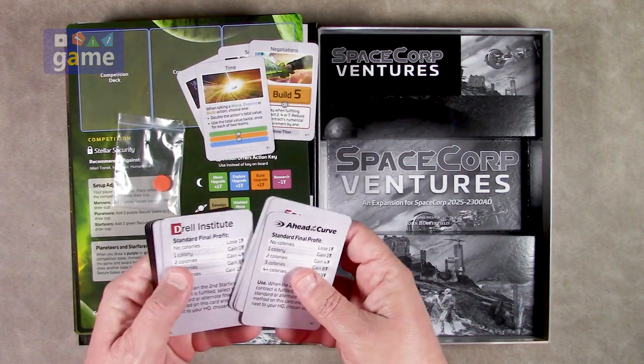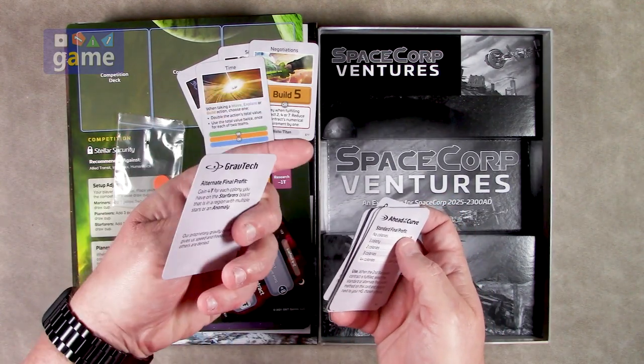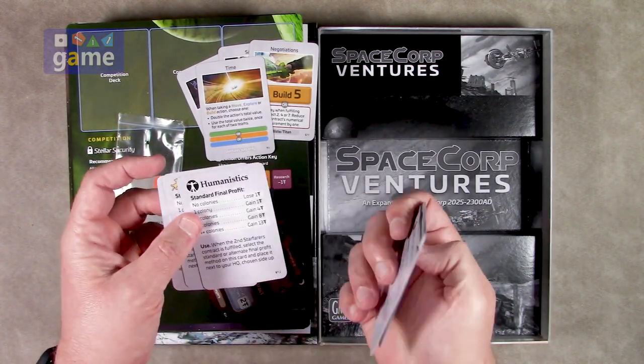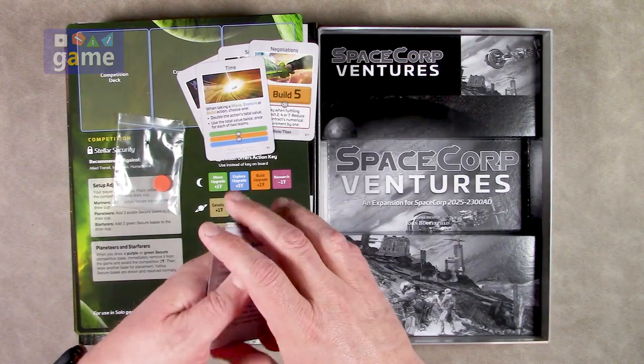Then we've got some more rule cards, and these aren't bad. Some notes about the different factions — here's GravTech and their rules, Humanistics, New Nomads, and all the different groups. This is their standard final profit and their alternate final profit calculations, so there's one of those for each corporation. Okay, gives them different goals.